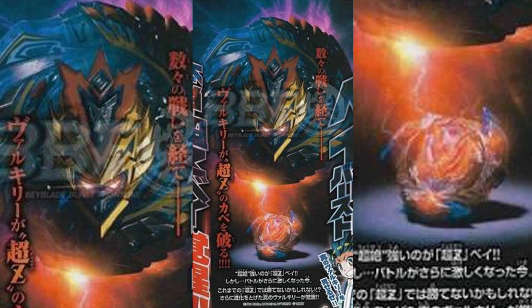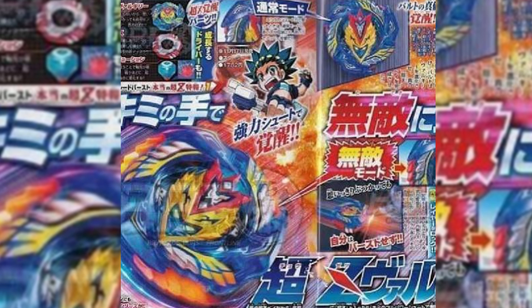It's an evolution, and maybe you're new and you don't know why Valk is getting another evolution. Iga broke Winning Valkyrie during their match because he used his Dark Power and broke it. So Valk got an evolution — he fixed his Bey and made a new mold for it. This seems to be a combination between Winning Valkyrie and Strike God Valkyrie.